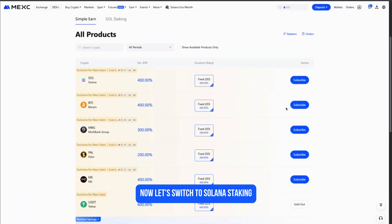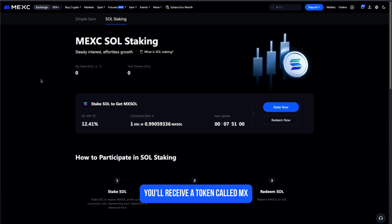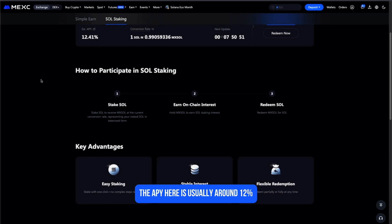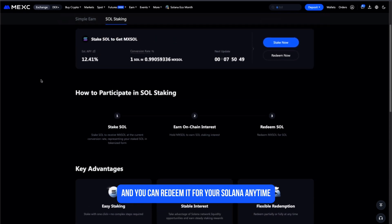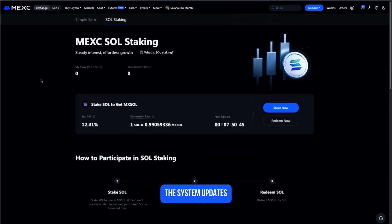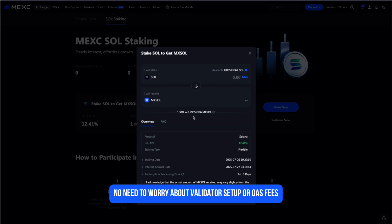Now let's switch to Solana staking, because this one works a bit differently. When you stake Solana here, you'll receive a token called MXSOL. It represents your staked Solana and automatically accumulates staking rewards. The APY here is usually around 12%, and you can redeem it for your Solana anytime, depending on network speed. The system updates the staking rate every couple of days, and once you redeem MXSOL, your Solana should arrive back in your spot account within about 5 days. Super simple — no need to worry about validator setup or gas fees.